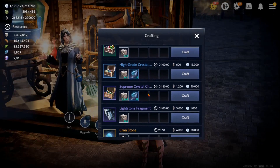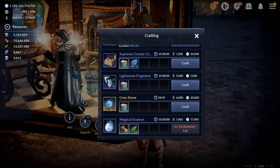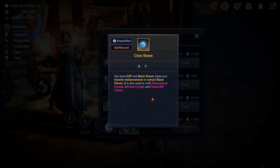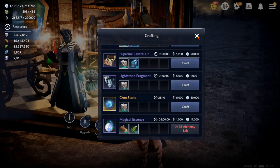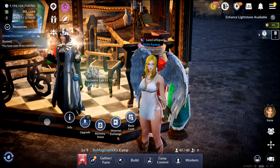You can make crystals to slot into your gear. Light stone fragments are for being out in Hadoom. I use dimensional crystals, awkward crystals, and primal rift totems. Cron stones are very much in demand when you get to the mid to end of game. You can get them in the pearl shop, but otherwise you can always craft them here. I'm showing you this video so I can upgrade to level 16 and access magical essence — it's waiting for me to do that.